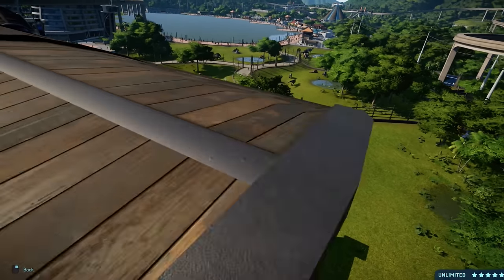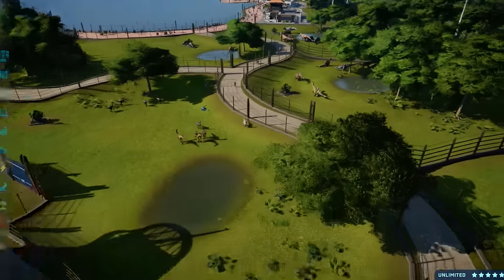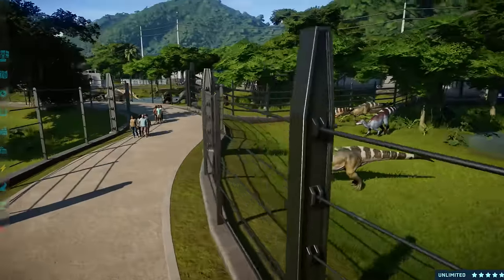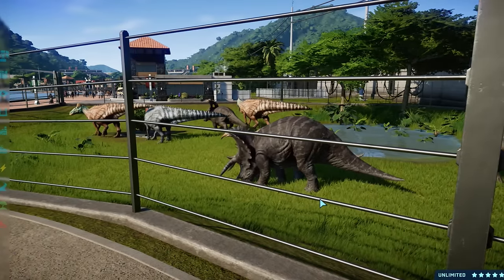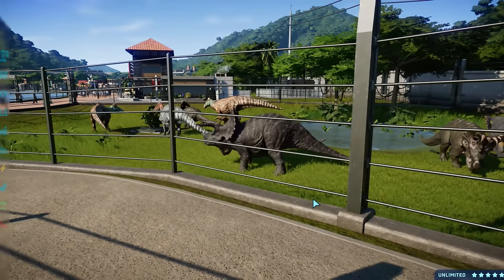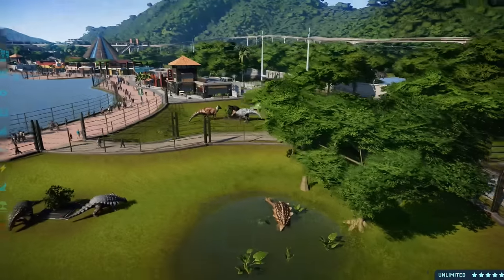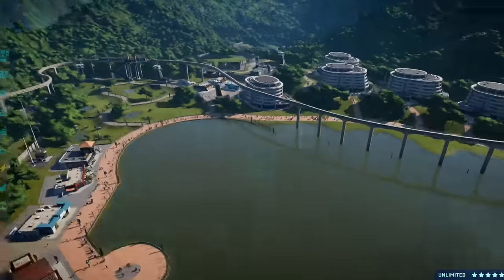I just want more customization — it kills me, because there is so much we can do with all these amazing models. I want more with Jurassic World. Even Jurassic Park: Operation Genesis — the fact that you can choose your own island, in itself just makes me love it, because it's like, wow, this is my island, I generated it, it looks this way. Here you just start with a plot of land and that's it.